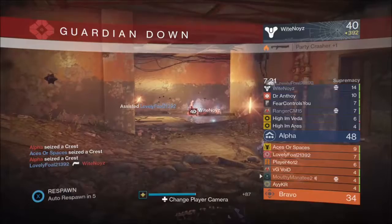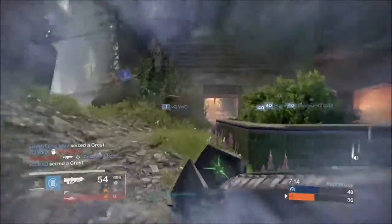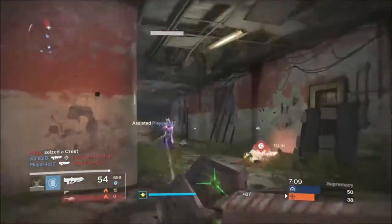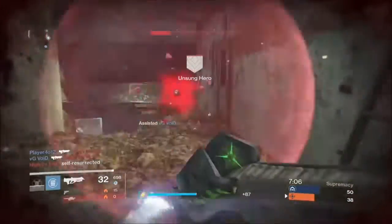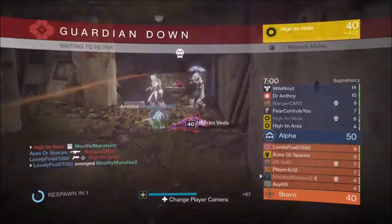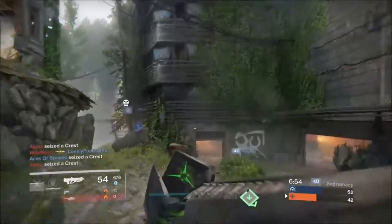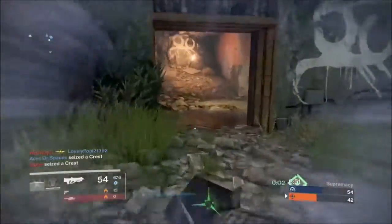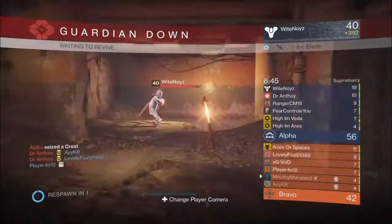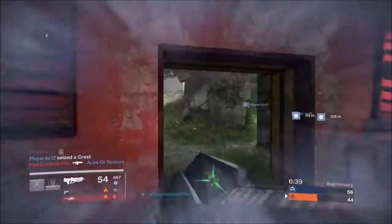The Necrochasm is a pretty fun gun — you won't be disappointed if you go for it because it's not a hard quest. They buffed auto rifles in the latest update, and they also changed the Cursestalk explosion so it no longer requires critical kills, just any kill and it'll explode. One thing with PvP is it can be kind of delayed — if you're shooting into a group and you kill someone it might not go off right away. That could be game lag, but that's something I've noticed.